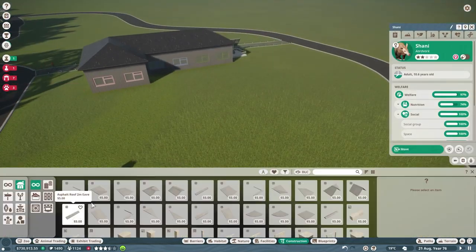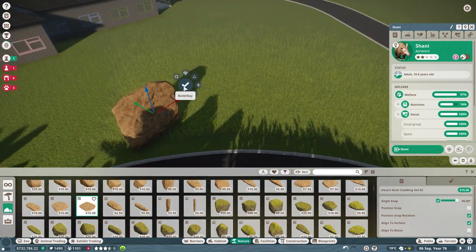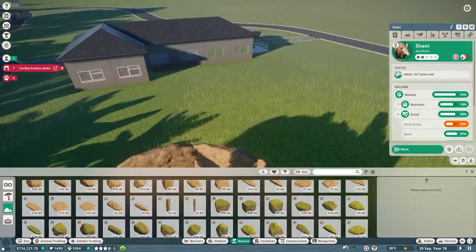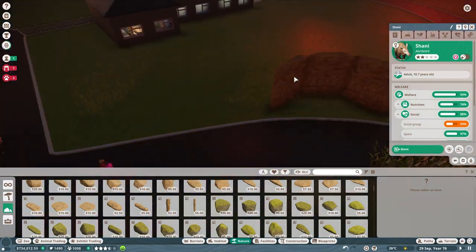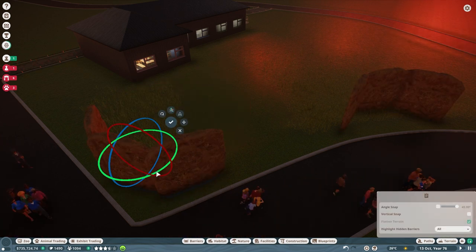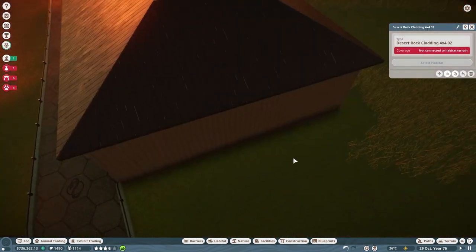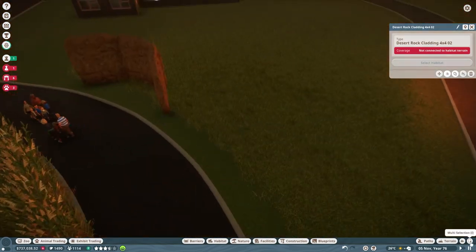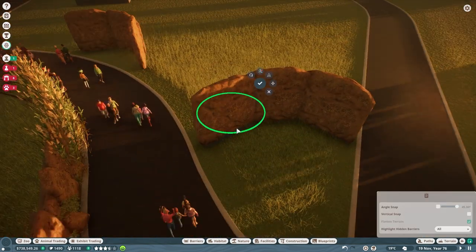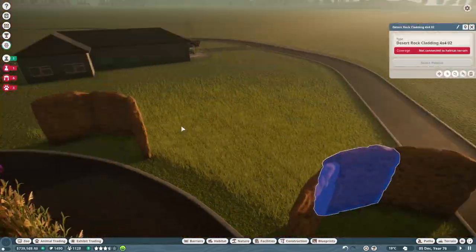Our main build for today is going to be extending the African theme, so this area will kind of be Africa and we're gonna continue the same rock feature that we did with the aardvarks throughout this section. The animal we are putting in here today — I believe it's pronounced the caracal, correct me if I'm wrong. It's an African cat, kind of a small one — it looks a little like a bobcat or a lynx. The amount of space we're working with today isn't gonna be a ton.